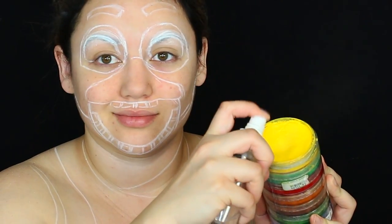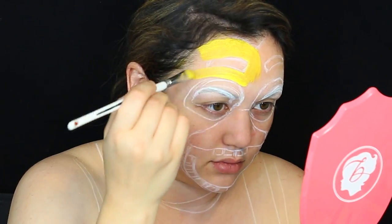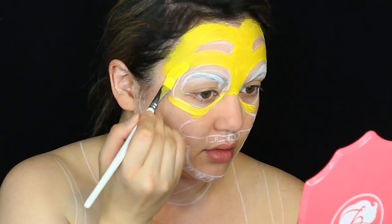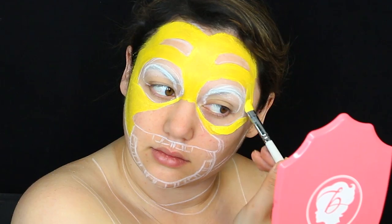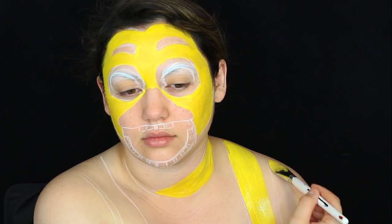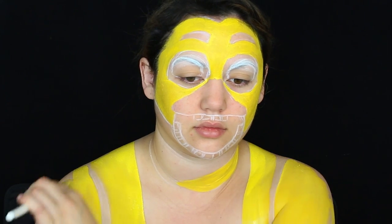Once you have your layout all drawn on, get some yellow body paint and color in the yellow portion of Chica the chicken. This is kind of like paint by numbers — that's why it really helps to do the outline first. Paint around the eyes, the eyebrows, and the beak and mouth that we drew on. It kind of looks like we just spread bee pollen or dipped our face in yellow mustard in certain parts. Leave your neck bare except for one little part, and then we are going to paint on the shoulders. Leave the middle part of your chest bare because Chica has a bib-type outfit that we're going to paint in white later.